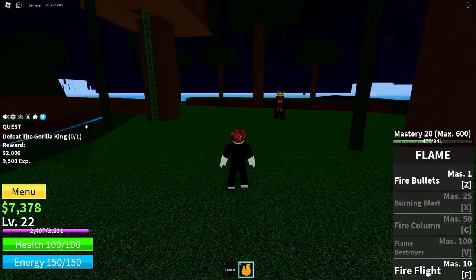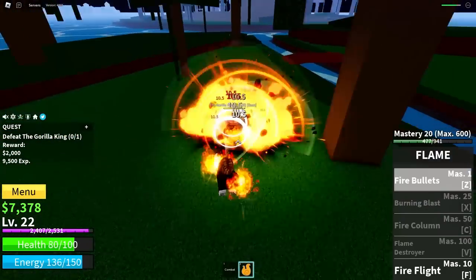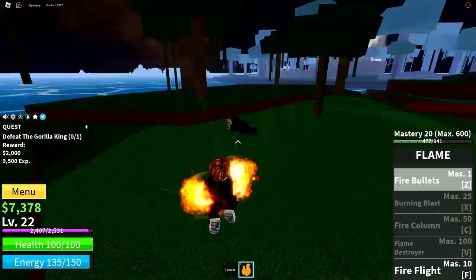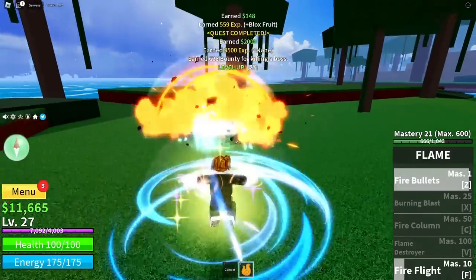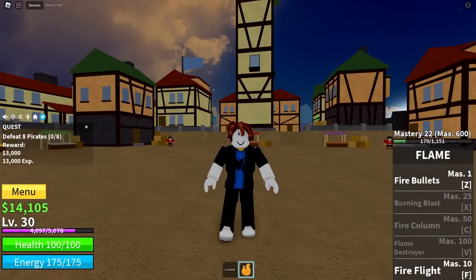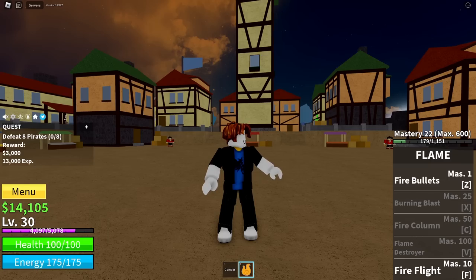Now our level's actually high enough to fight the Gorilla King, so here we go. Since we're level 30, we're now at the Pirate Village Island, and it's actually time to increase our Flame Master here, since we're gonna be doing a ton of quests here till level 60.